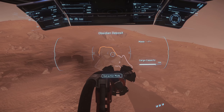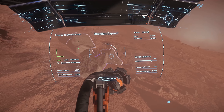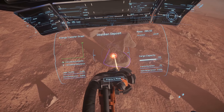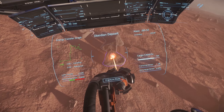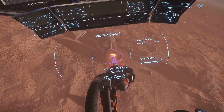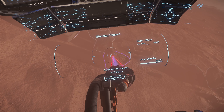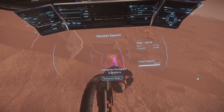What have we got here — anything worth taking? There's a lot of clundidum. Might as well just get into extraction and fill up, then we can drop our ore back off.